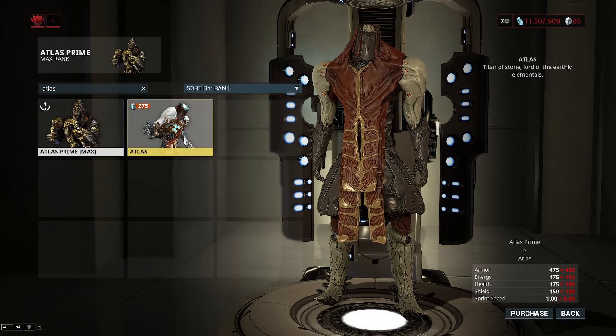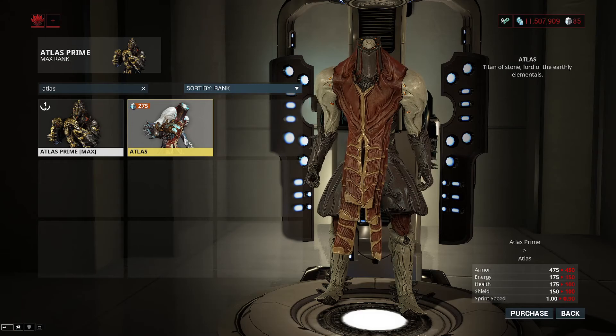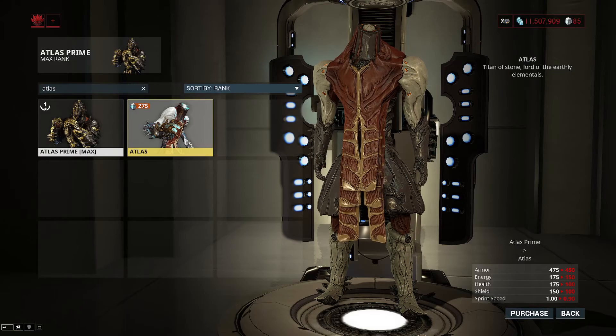Usually I don't care about sprint speed, but Atlas is really slow — the regular Atlas. His bullet jump and stuff is still fine, but he has a really slow sprint speed. Prime is at a stock speed, whereas non-prime is at 0.90, which isn't great. So if you had to choose, the total effect of health is much higher on the prime, as well as the energy.